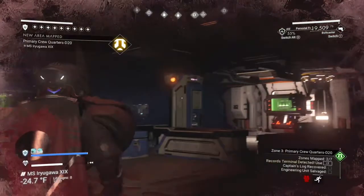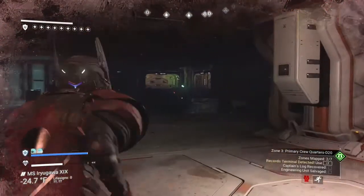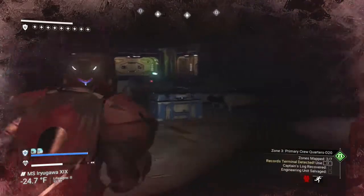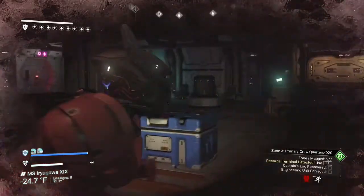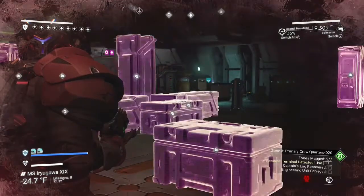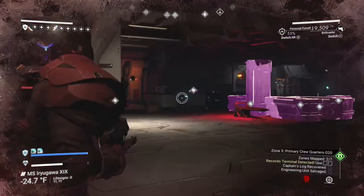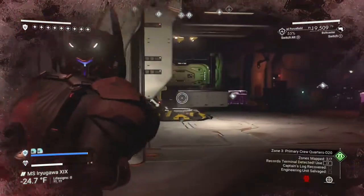Sometimes you can just get away with running by them. They'll try to shoot at you — they only pinch a little bit. You've got a bunch of lockers in here; all the purple things are little items that you can pick up.